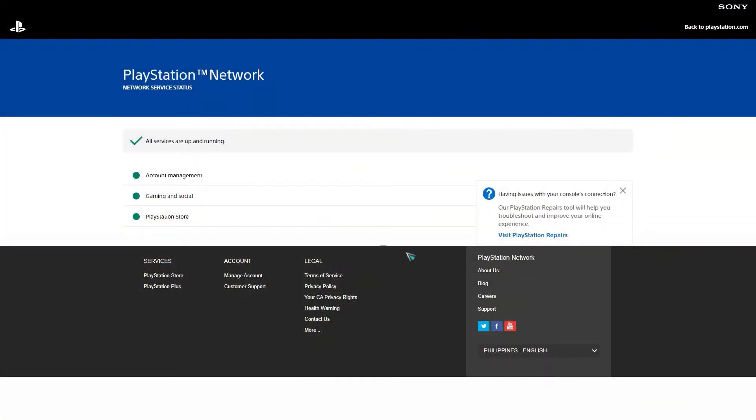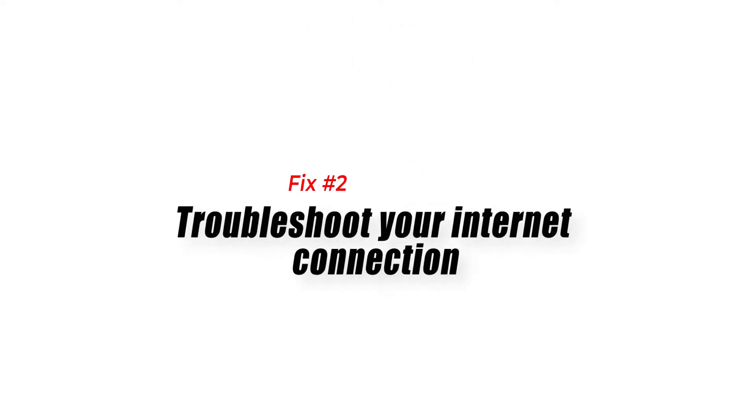Fix number one: verify PSN server status. The first thing that you must do is to visit the official PlayStation status page. You should get indications from this page if there's an ongoing interruption in any of the PSN services. Server issues are promptly addressed by Sony, so all you have to do is try creating your PSN account later when the issue is resolved.